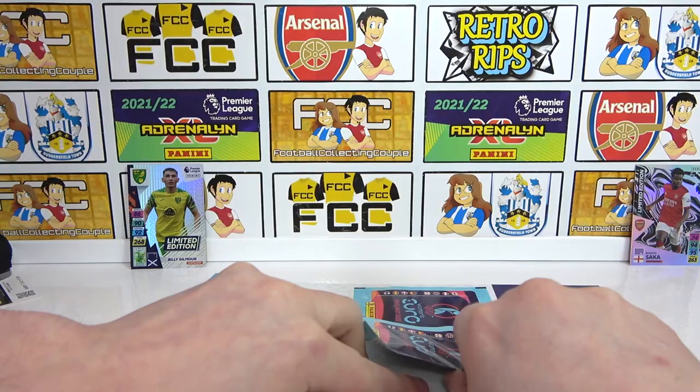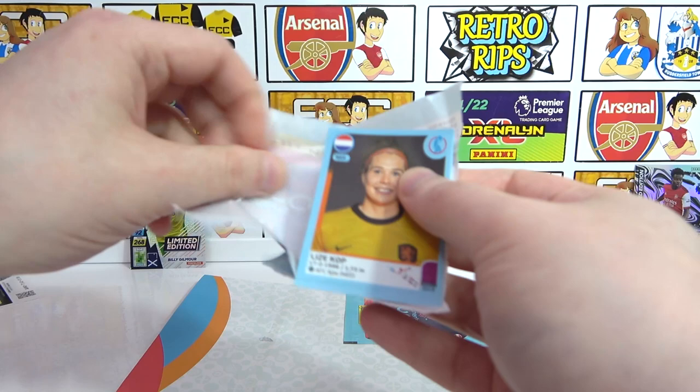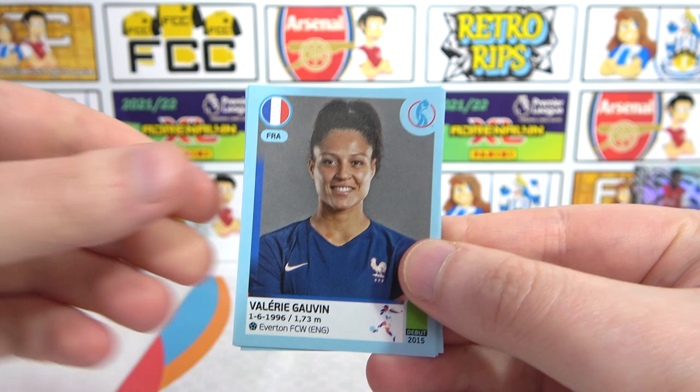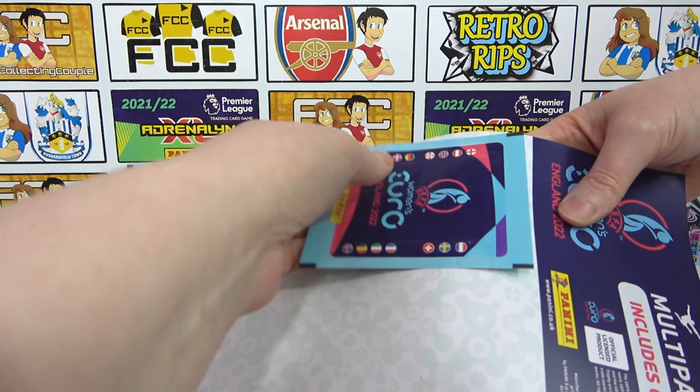Two packs left. Do you remember the badges we need? Denmark, I think, and maybe Spain. You can't get the Portugal team stickers in these packs because they were added last minute. We have a Cop End, then a Galvin, Agbergun, Torrent, and a Weinerotter.